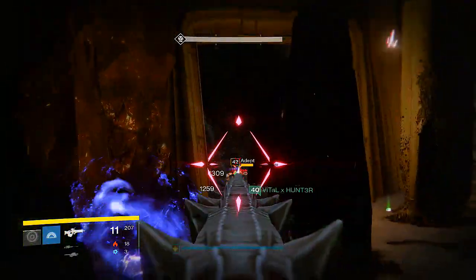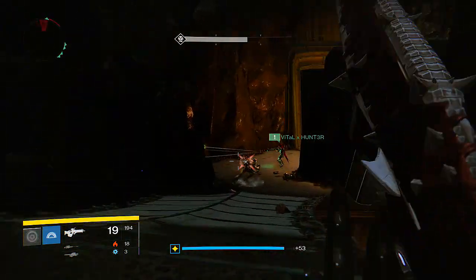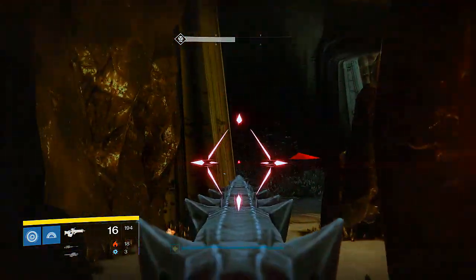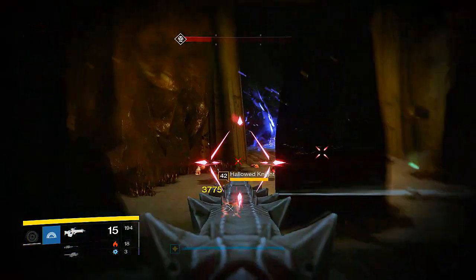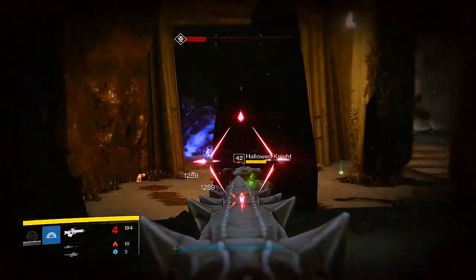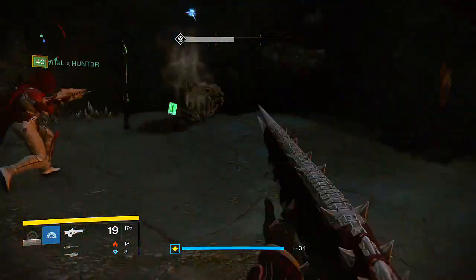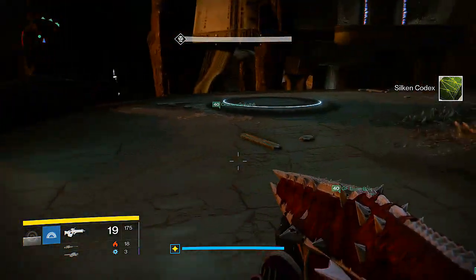After the sequence, everyone goes to the middle. Now the person who has the red circle around them — while they're in the middle, they can't just be looking at adds. They do need to be doing damage to the Warpriest. The person we had categorized for this role would get about three to six shots in with his Black Hammer, then kill an add, and repeat that cycle while doing damage.